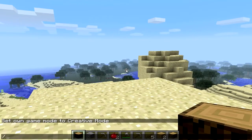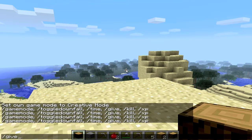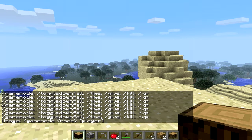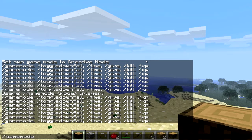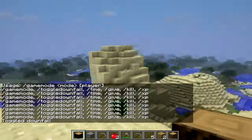There are shortcut keys. If you do T and then slash, you can press tab and cycle through the different commands. So there's game mode, toggle, time, give, kill, XP. You can just toggle through them by pressing tab after the slash.